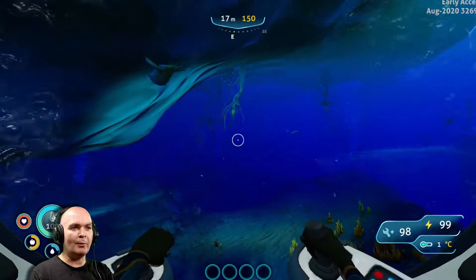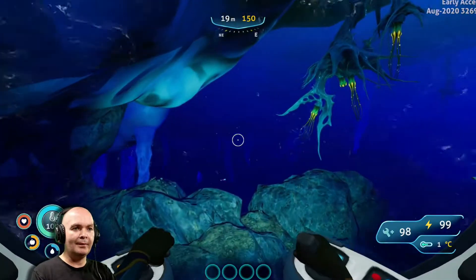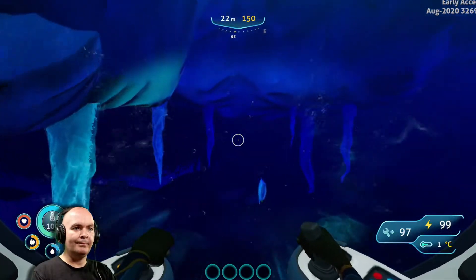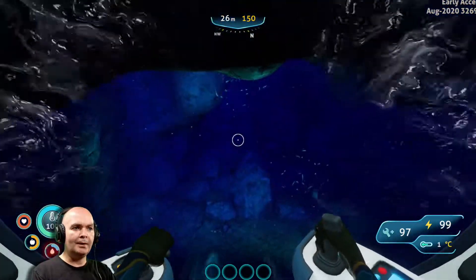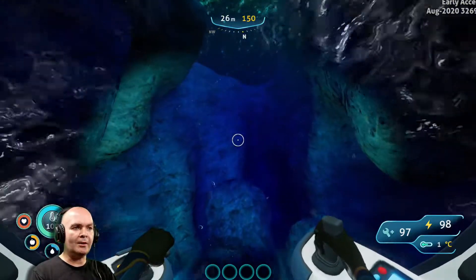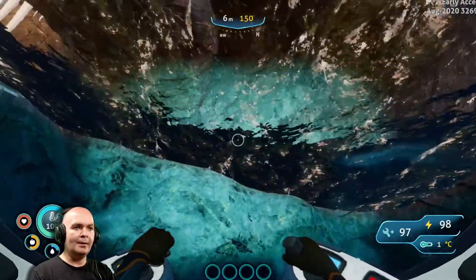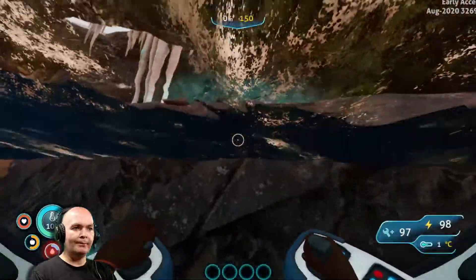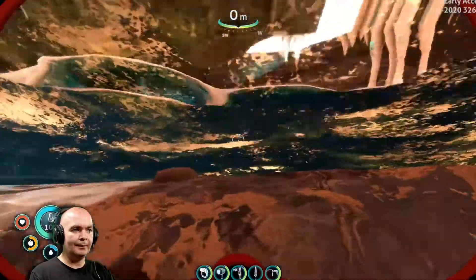I think I just hit the brine wing and the pangolin. You find this little tunnel and you need to start going up. Once we get to the top, jump out of your sea truck, up on that ledge there.